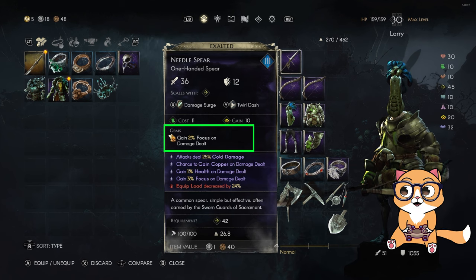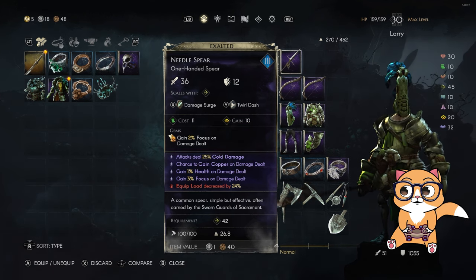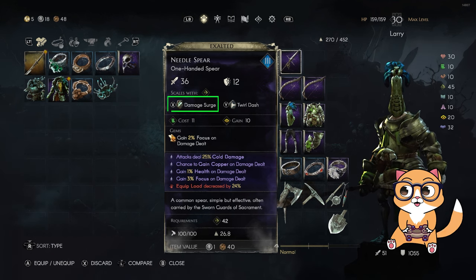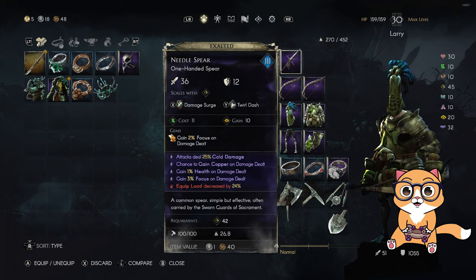The damage on this weapon will not increase the damage of the bow. The second reason I'm using the needle spear is because it naturally comes with the best damage buff rune, the Damage Surge. I also added the Twirl Dash on it to make it as powerful as the bow in close combat.